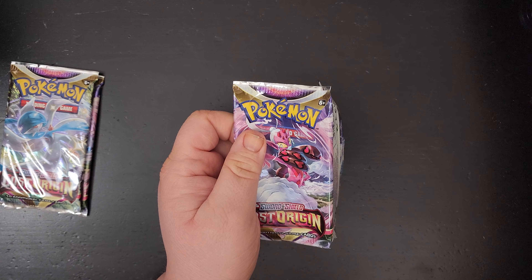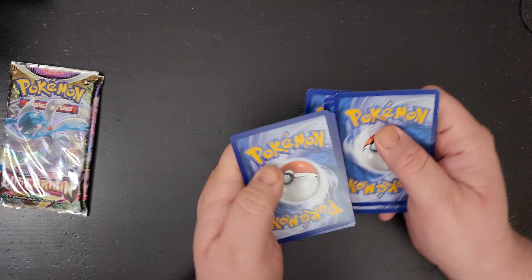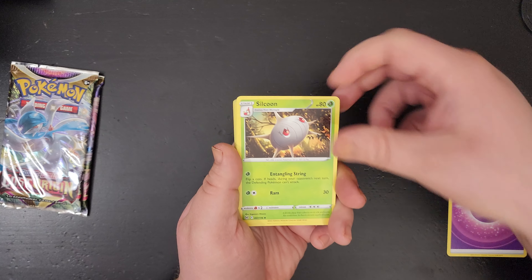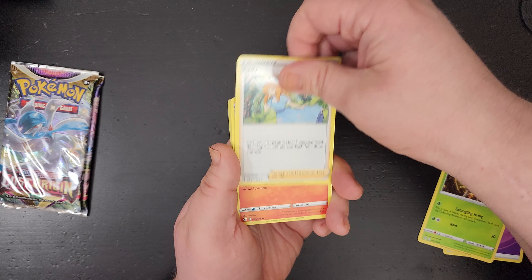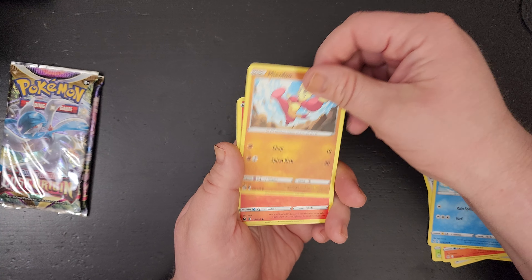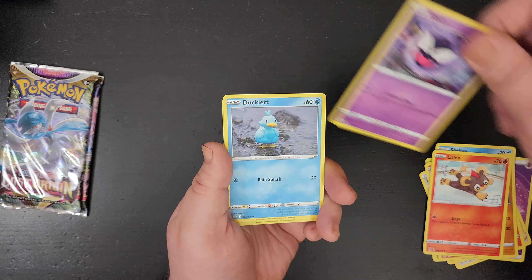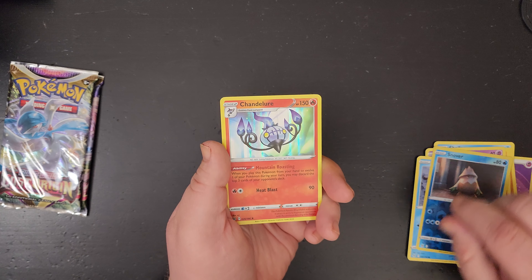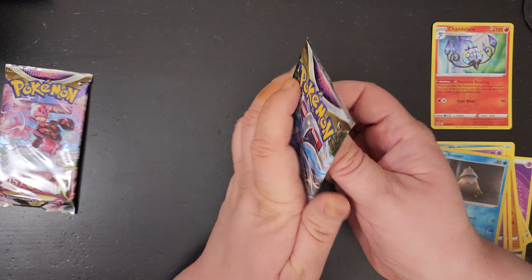Green coat card — one, two, three, four energy. So cool. Trainer, Rampant Shallows, Minccino, Foongus, Litleo, Gastly, Ducklett, Snover reverse, and this Chandelure holo. Second pack.